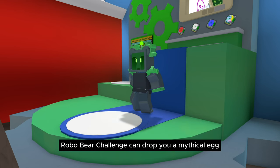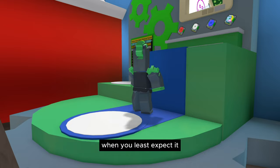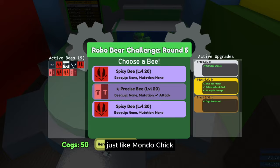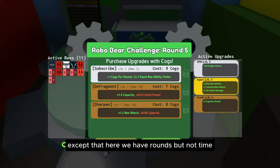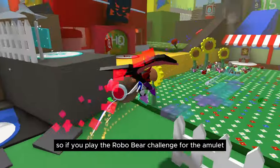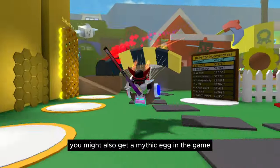Robo Bear Challenge can drop you a mythical egg when you least expect it. Its chances increase with the rounds, similar to Mondo Chick, except here we have rounds rather than time. So if you're already playing the Robo Bear Challenge for the amulet, you might also get a Mythic Egg along the way.